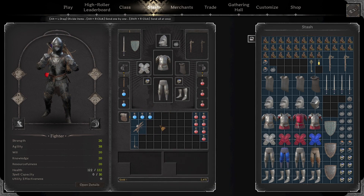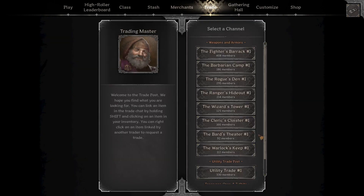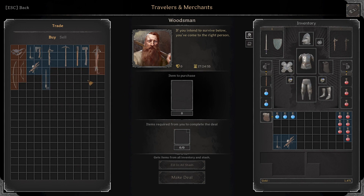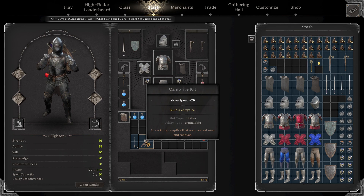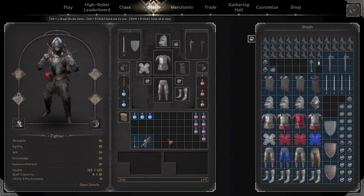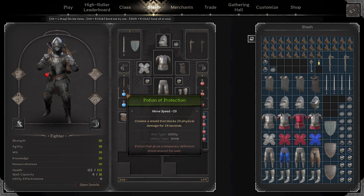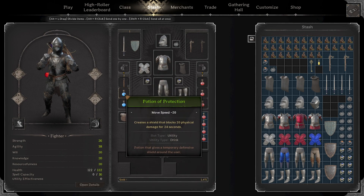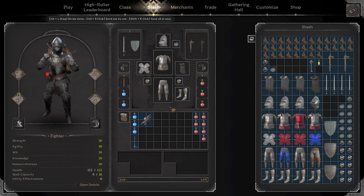Campfires are now very useful — you always want to bring at least one, sometimes two if you have access. You can go to the woodsman and buy a gray one, or a white one if he has it. The best part about a white campfire versus a gray one is if you put the white campfire down, you can get your second wind back. With a gray one, you have to have a teammate put it down for you while you're already resting — so if your teammates die and you need to get your second wind back, a gray campfire can't do that for you, but a white campfire can. Pretty much don't use bandages anymore — just bring healing potions. Blue pots are super expensive now, like a hundred gold for five pots, and they're also weaker than before.